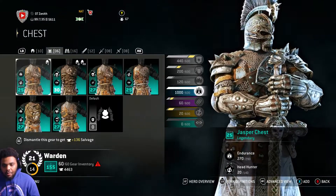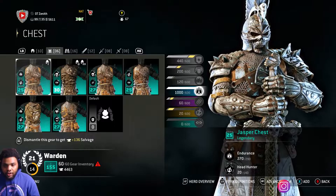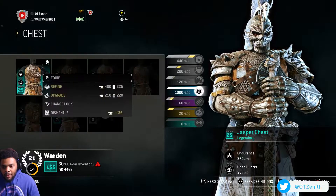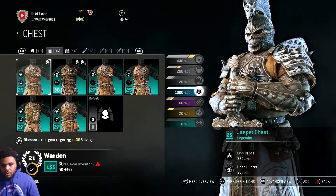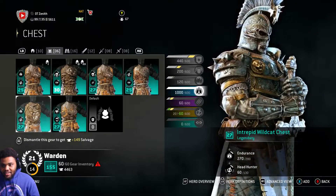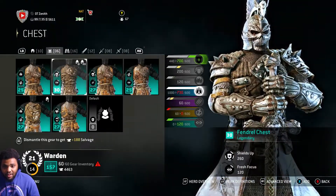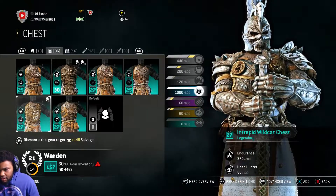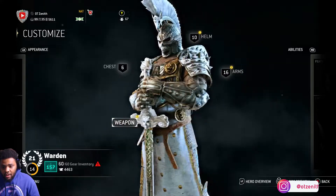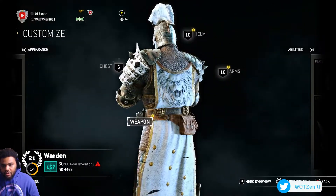The next thing is the chest piece — I'm kind of up in the air with it. Keep in mind I'm not really focusing on perks right now, this is just for looks. I was rocking the Jasper chest really because of the skull and bones on it. But wait — I just noticed the Intrepid Wildcat chest. Let me slide that one on. Yeah, that looks really good — the bottom part looks good too, more put together even though it's still a bit torn.